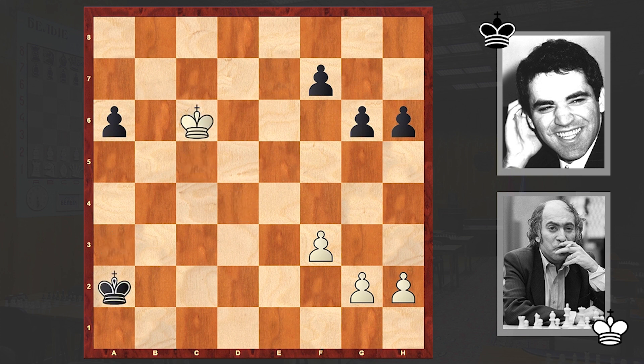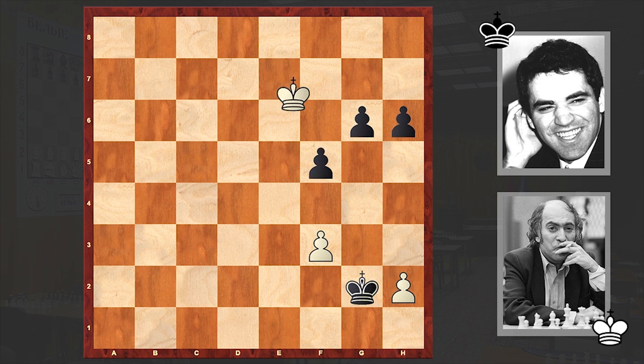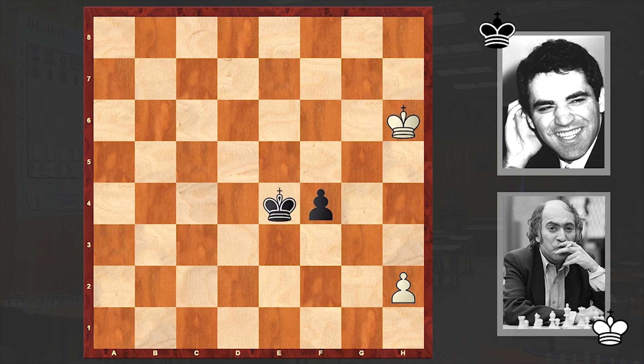Now let's see how the game ends up. While the white king is busy munching the pawn on a6, the black king is gaining precious time and hurrying towards the white pawns. The white king is too late. The pawn on f3 also drops. King e4, and after Kxh6, f4 — Tal resigned.